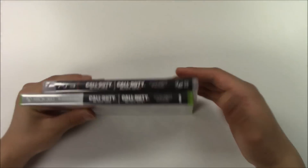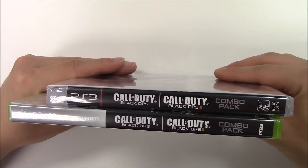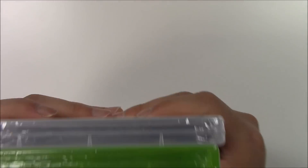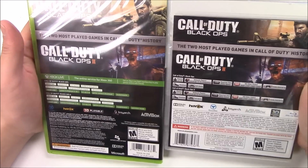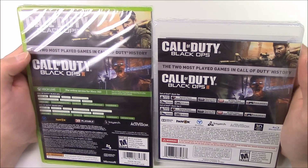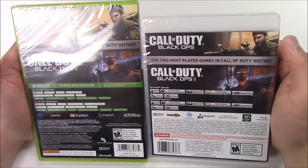Let's move on to the side. From the side you got a solid black background with the logo Call of Duty Black Ops and Call of Duty Black Ops 2 combo pack. These two copies I have in front of me are Y-fold copy games. From the back, they show you the two different games — it says the two most played games in Call of Duty history.